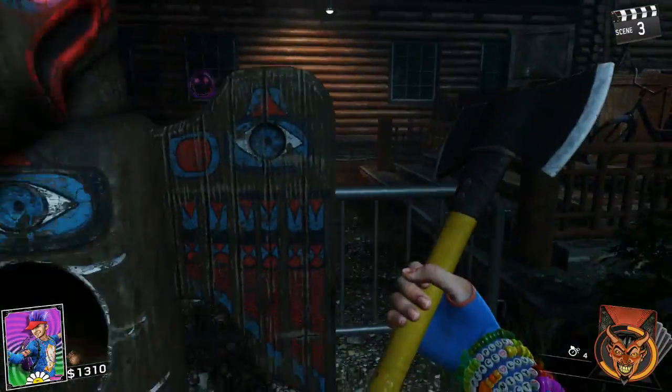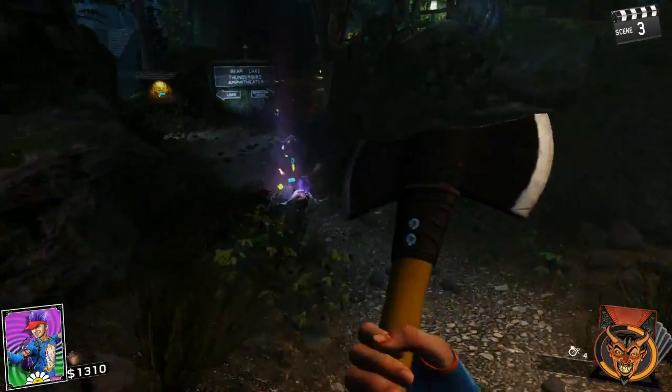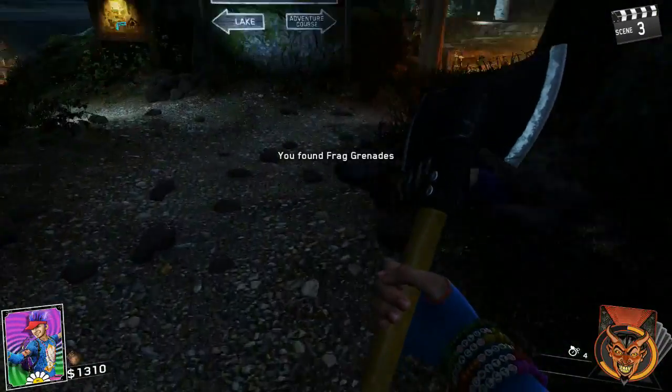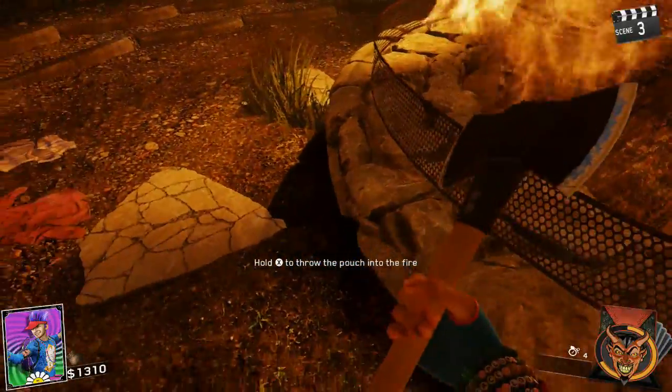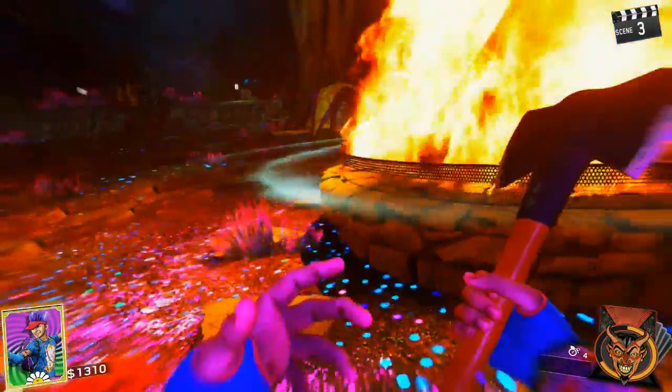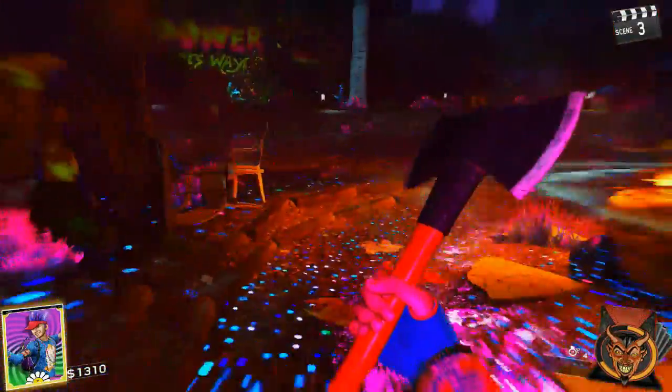Where's that totem pole looking thing? Gym — okay, we do not have a gym, we have something else. We actually might have just picked up a pouch — throw the pouch into the fire. Pouch is in the fire.